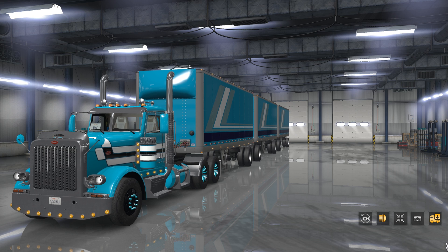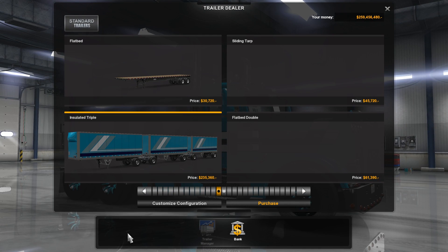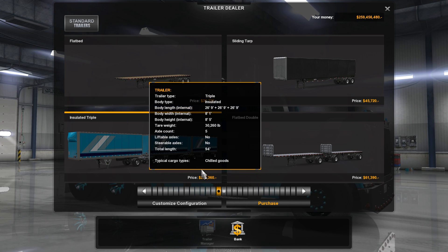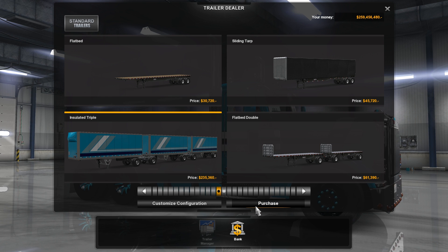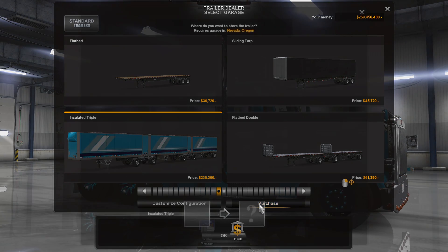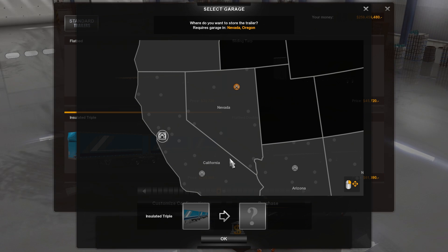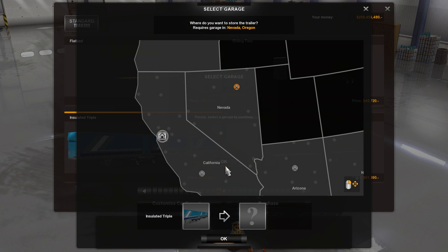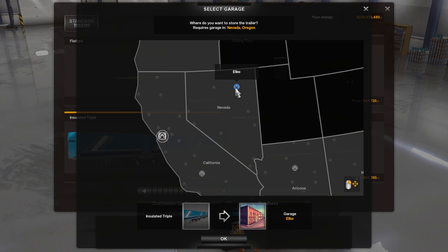Let's go ahead and buy this and take it for a ride. We're going to confirm this and it will show up in our configuration. We can purchase a bunch of them or one of them. This is exorbitantly expensive because it's a three-trailer setup that can take chilled goods. Please select a garage to continue — I'm trying to select a garage.